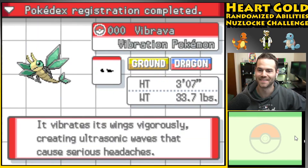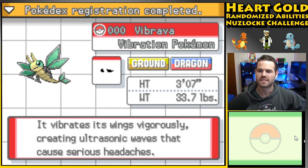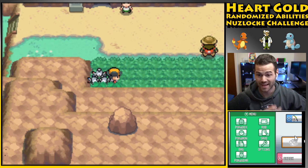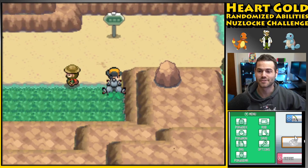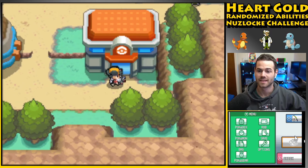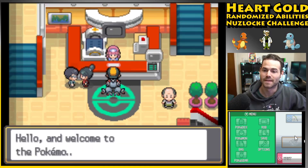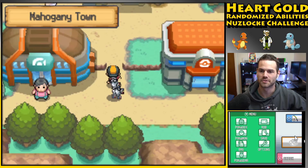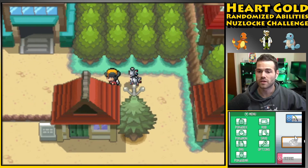Maybe we'll get two super cool ground Pokemon to start. Come on Vibrava — easy! It vibrates its wings vigorously creating ultrasonic waves that cause serious headaches. It already has the Dragon typing, which I did not know came this early. I'm gonna call it 'Totes a Dragon' — because in my last playthrough I had Gyarados named 'Not a Dragon' since they inexplicably made Gyarados Flying/Water type instead of Dragon, even though it's on the first gen Dragon elite four team and learns Dragon Rage.